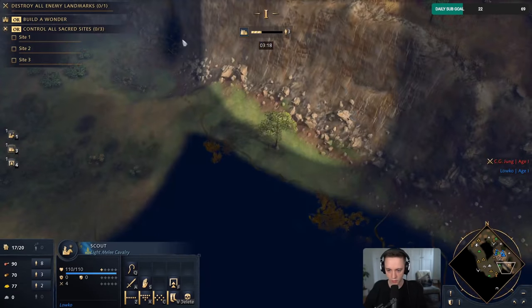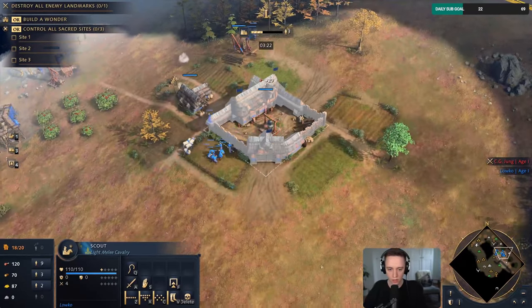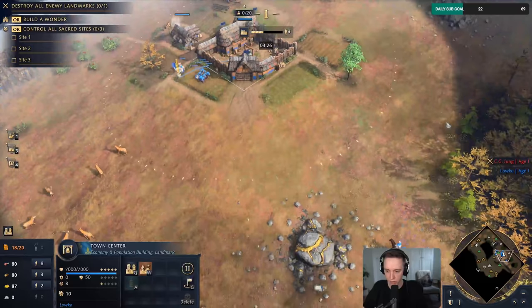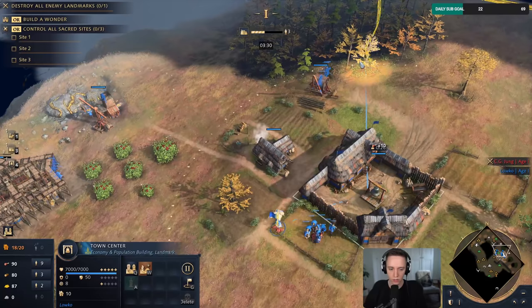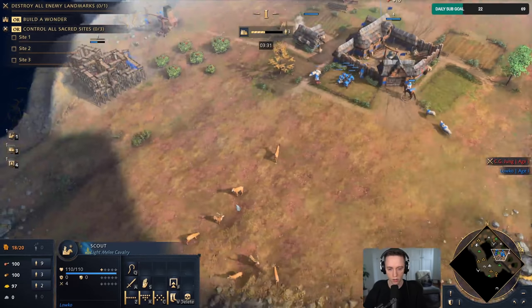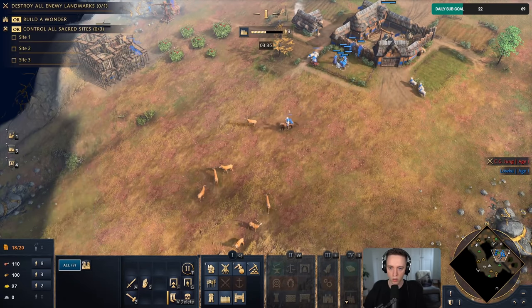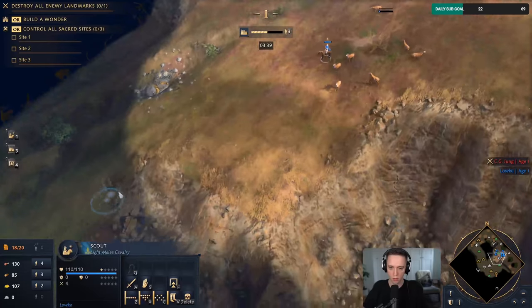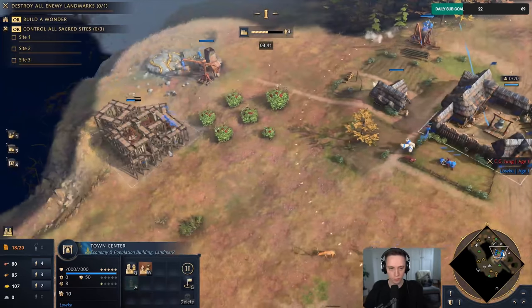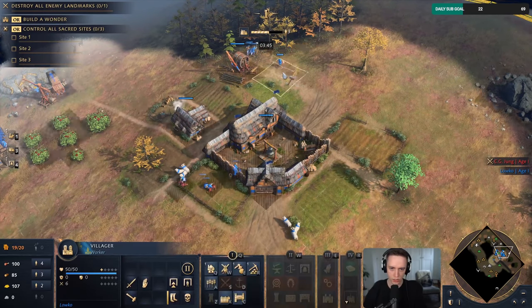There are some very large hills over here. I have played a game on this map before — it's actually quite difficult to attack on this one. So I don't think it's a bad idea to maybe think about going for a pretty quick next age. Actually, very quick — yes, second TC. What did I say second age? Not what I meant.